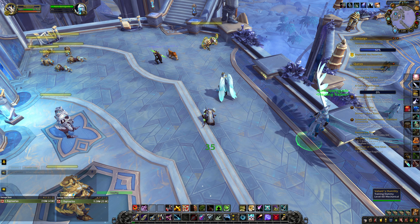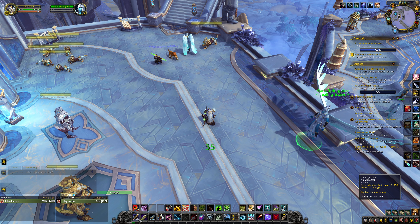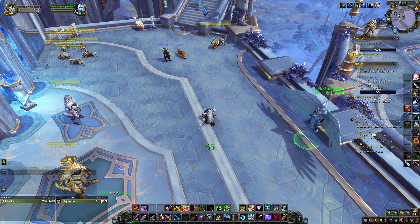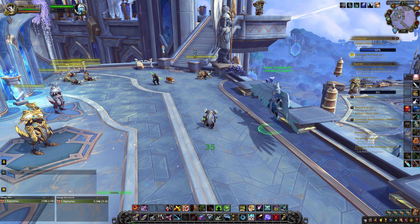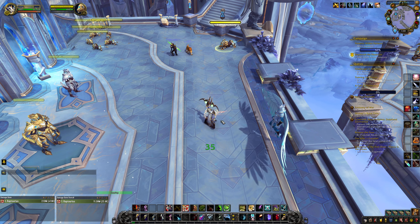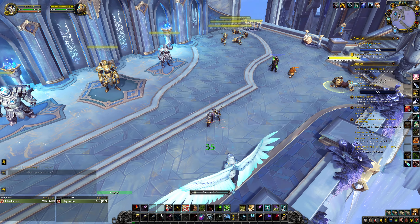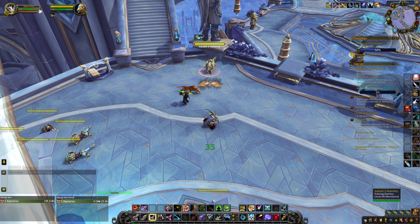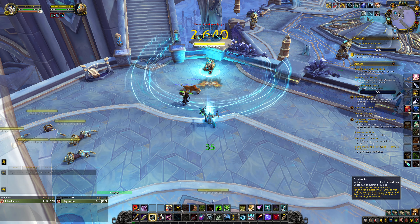Sometimes you have to move in the beginning to get positioning on a raid boss. You can definitely use your two Steady Shots while moving since it's a cast you can use while moving, to get into position. Then you burst afterwards. So let's assume we have a raid boss that needs positioning — we Double Tap, then as he gets moved we do Steady Shot, Steady Shot, and now we're good to go. Then we start hammering.